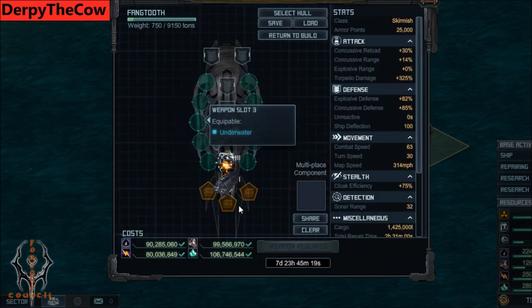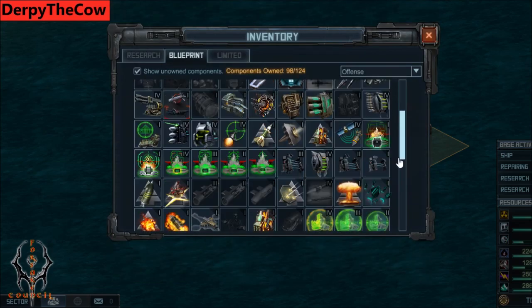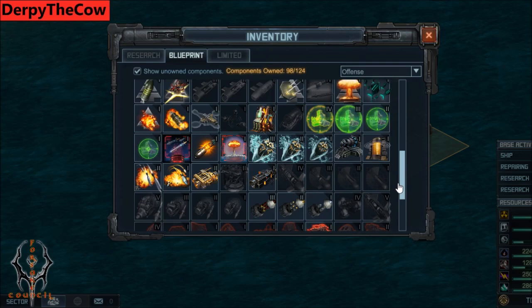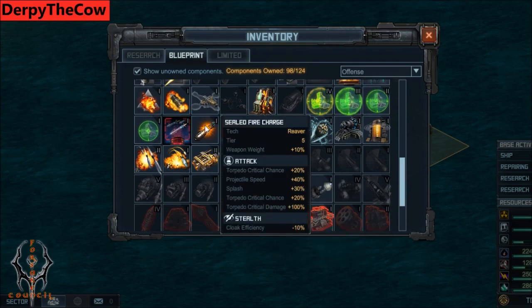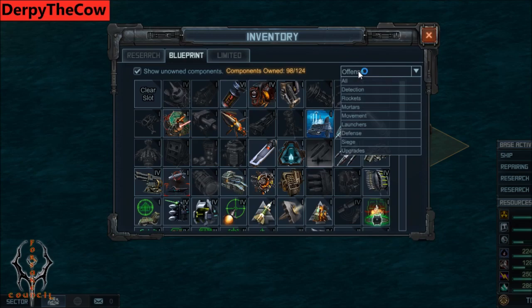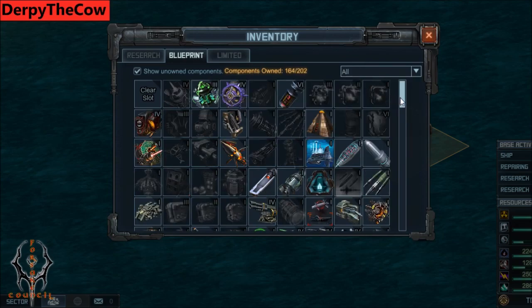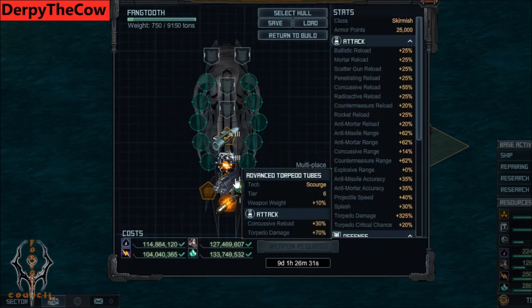The next special you want to add is a bonus damage special such as Sealed Fire Charge, which adds torpedo critical hit and damage, or Concussive Upgrade which adds general concussive damage, or any other special that boosts damage. Next up is Reload — I like Countermeasure Loaders 4, which gives a 20–25% bonus reload to your concussive torpedoes.